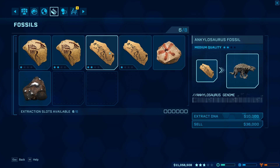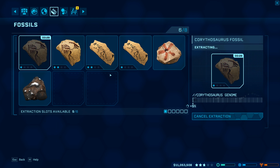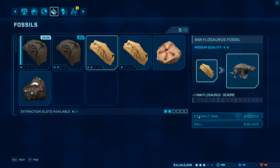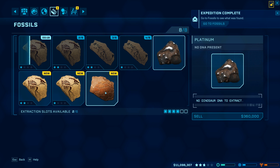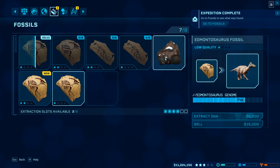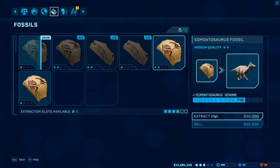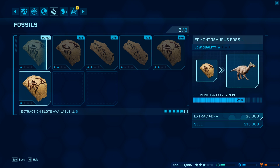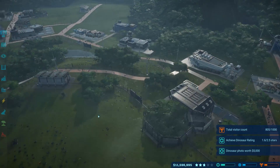So we've got two Ankylosaurus fossils and two Corythosaurus fossils. We're going to go ahead and extract all the DNA — we still have to get up to 50%. We've got an Ankylosperm fossil we sell for $40,000, and a platinum fossil worth $360,000. Not too bad! There's also an Edmontosaurus at 76%. We're going to go ahead and learn all these. Of course it's storming.